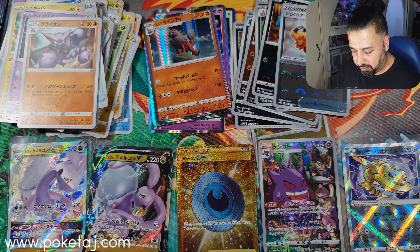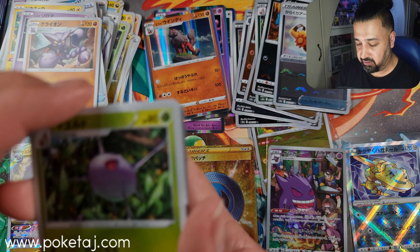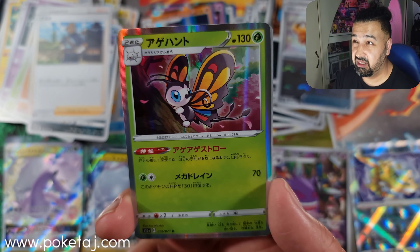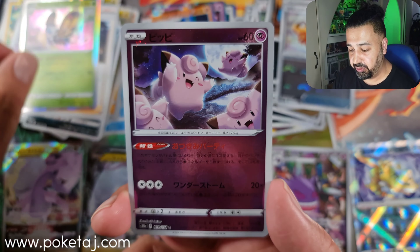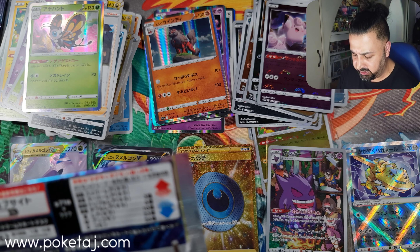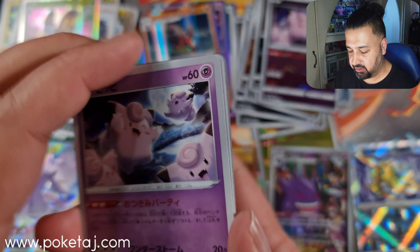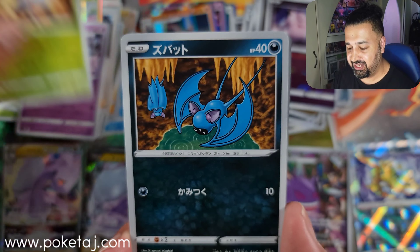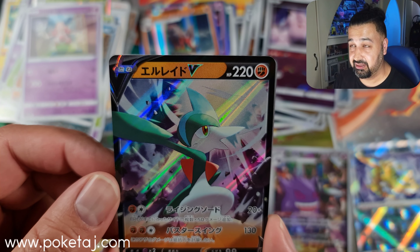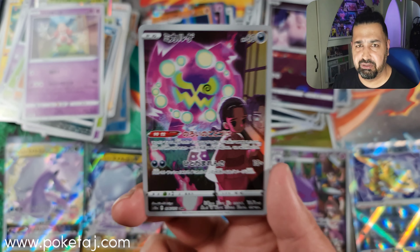I have now completed the set apart from the Pikachu CHR card, and I've only got one CHR so far so we've still got two to find. We've got a roughly 40% chance — as we've already pulled the Gengar, there are now five possibilities for the two CHRs we still need, so two out of five is 40%. Actually wait — we've got a 25% chance now, one out of four.